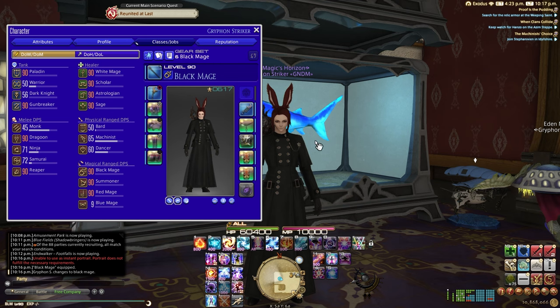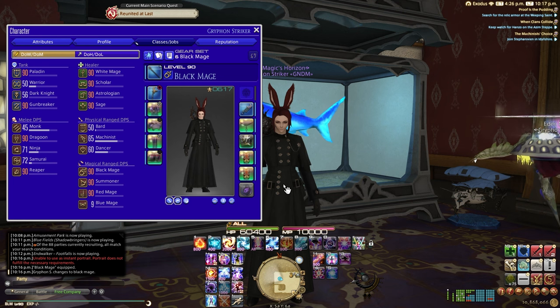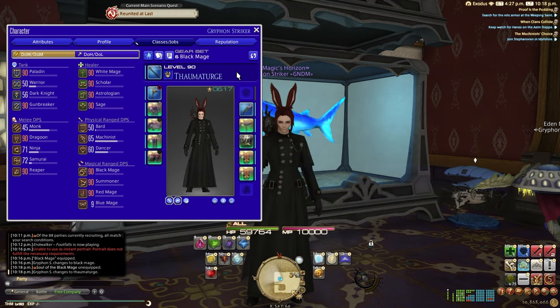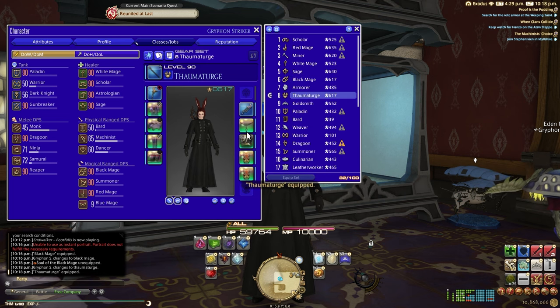If you've already gotten all of your job crystals and you're wondering how to access Thaumaturge or Pugilist, you just basically unequip the soul crystal. You come here, unequip — boom, I'm Thaumaturge. You can also make a gear set for the class that will remove it for you once you've done that once, but you do have to do that at least once if you've already made it.